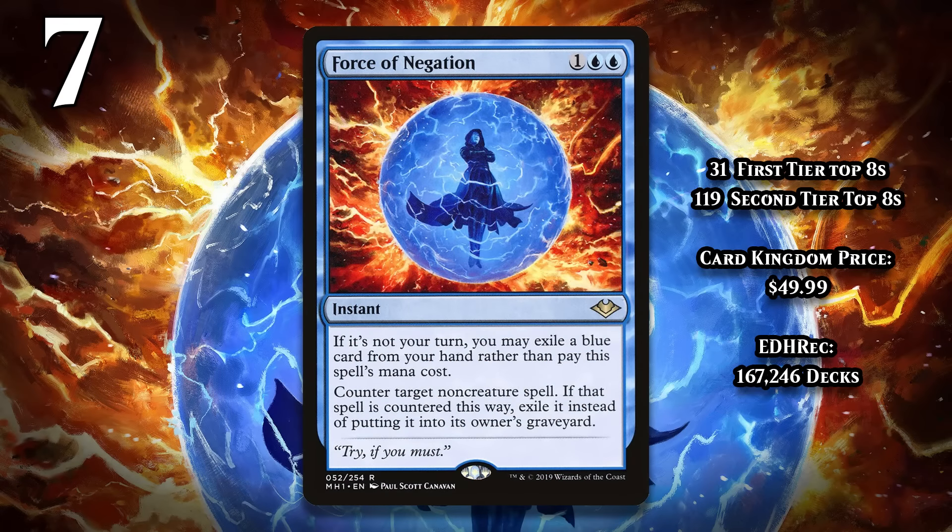At number 7, it's Force of Negation, the first of several free counterspells to make the list. It costs one generic and two blue to counter a non-creature spell, and that spell also gets exiled. And if it isn't your turn, you can instead exile a blue card from your hand rather than pay the mana for Force of Negation. Obviously, paying the full three mana for this is pretty rough, since it's basically Negate, but free counterspells are amazing, as they give you a way to interact even when you're completely tapped out. The alternate cost only works during your opponent's turn, but that's a good thing overall for Magic, because if combo players could cast this for free while they're going off, it would be a pretty big problem.